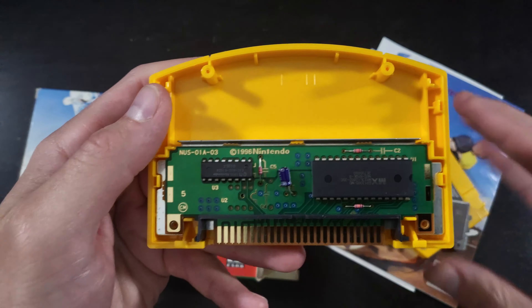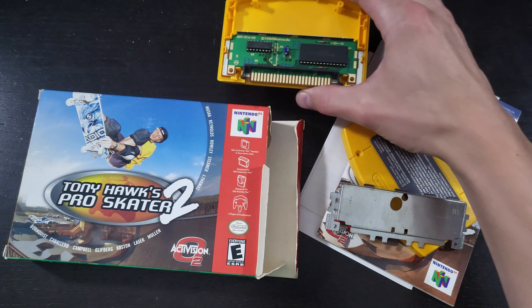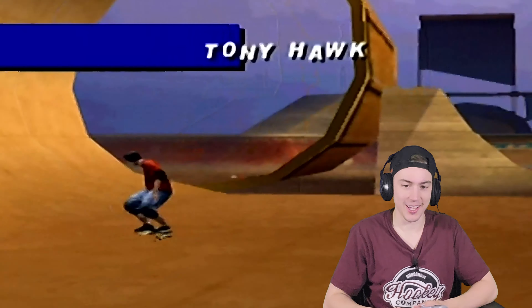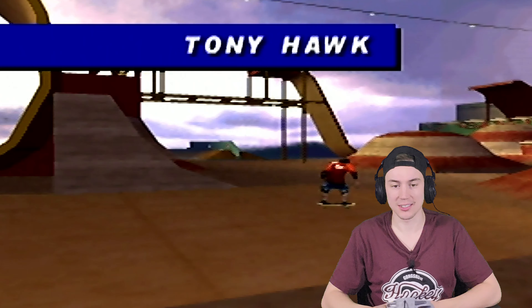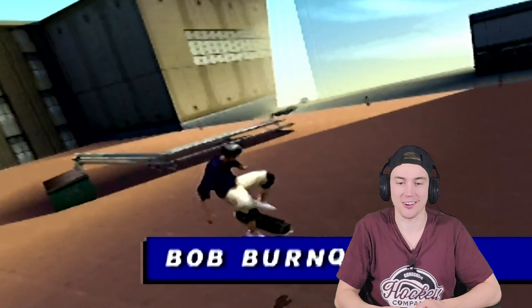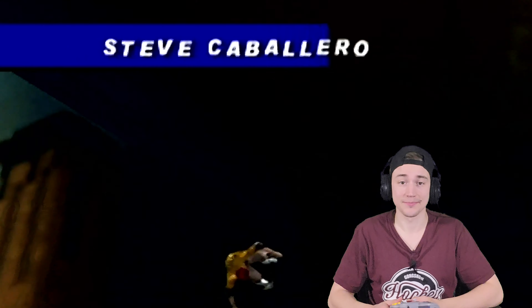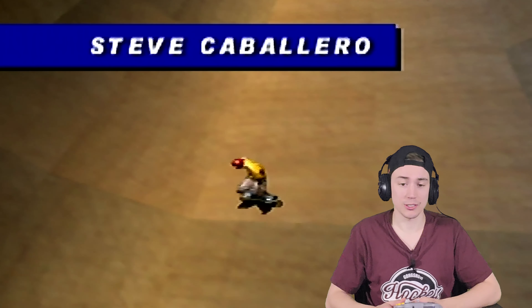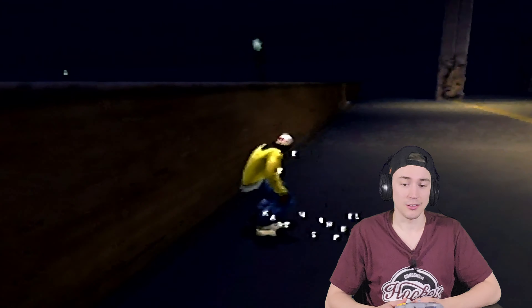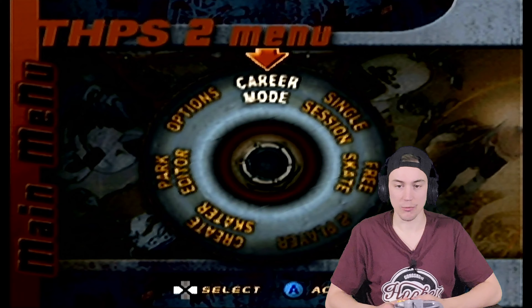Let's take a look inside — you got the construction, some inserts, and of course the game cartridge. Look at that beautiful yellow color. Let's take a look at the instruction manual real quick — it goes through all of the pros with a quick little bio. That's pretty cool, I gotta read through these sometime. All of these legends — look at these photos, Andrew Reynolds, Jeff Rowley. These guys are skateboarding legends. Of course you can create your own skater, edit tricks, stats, options, cheats, high scores.